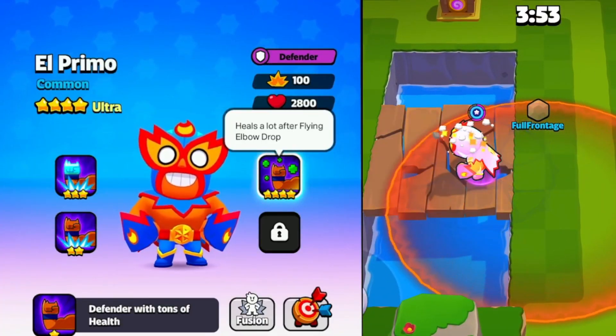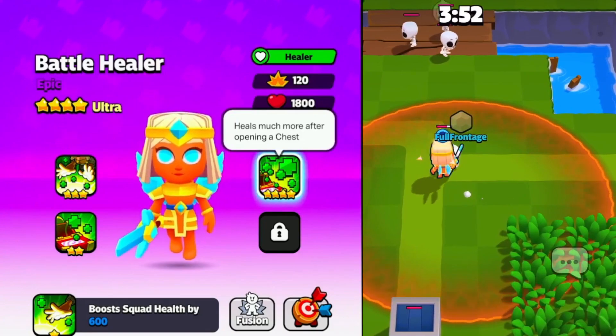Another promising unit is El Primo, who will heal after using the elbow drop. As a tank unit that can already stun, now healing after using the ability could be really game-changing. On the visual side, those Ultra Forms look insane — just check out the Battle Healer, which is one of my favorite Ultra Forms just from the look alone.